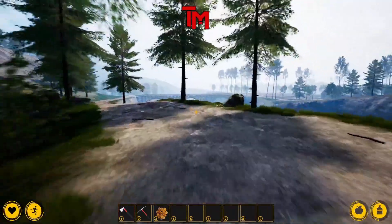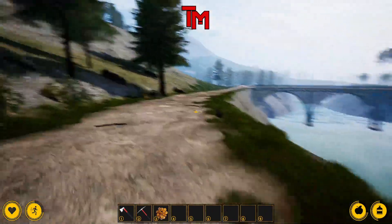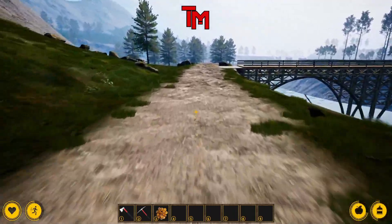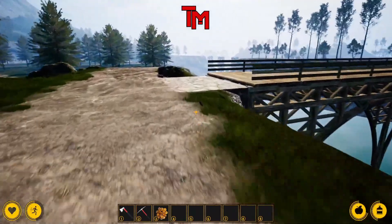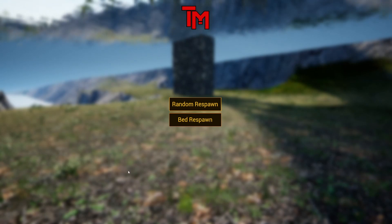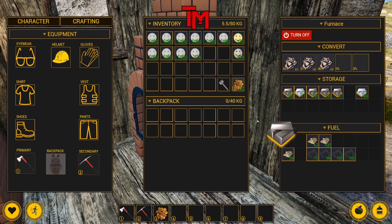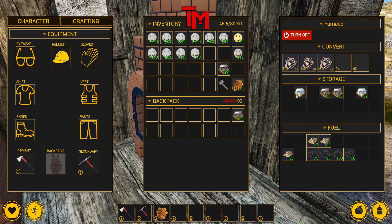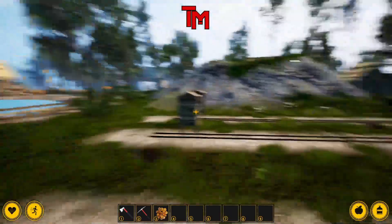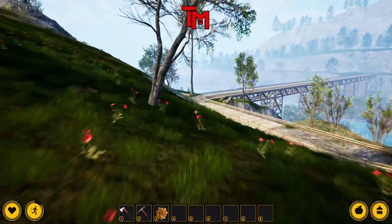We want to get the train or bridge started. Once we build the bridge over there, we can start building a train station and hopefully move things around a bit easier. We can walk all the way back or self-transport. We have iron ingots — these are heavy, so we'll bring what we can. We're gonna walk back, drop off our iron ingots, see what we got for our rail segments, and continue to progress.